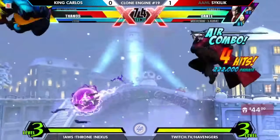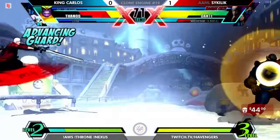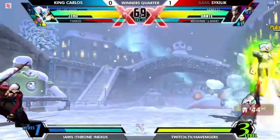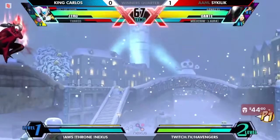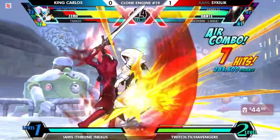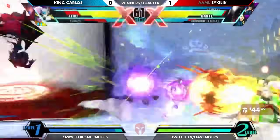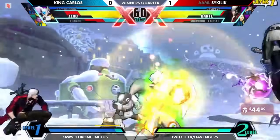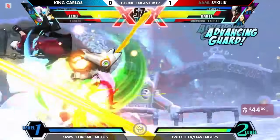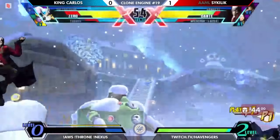Nice little sneak in there. Laura is very short and very fast, which helps in getting around some of those more vertical things. I think she's the third fastest move speed in the game. I believe you are right — it's like Spencer, Iron Fist, and her. Because Sentinel is arbitrarily very fast for a gigantic robot.